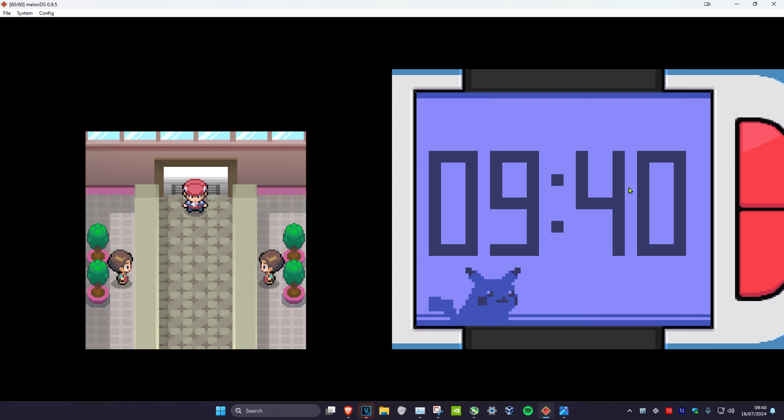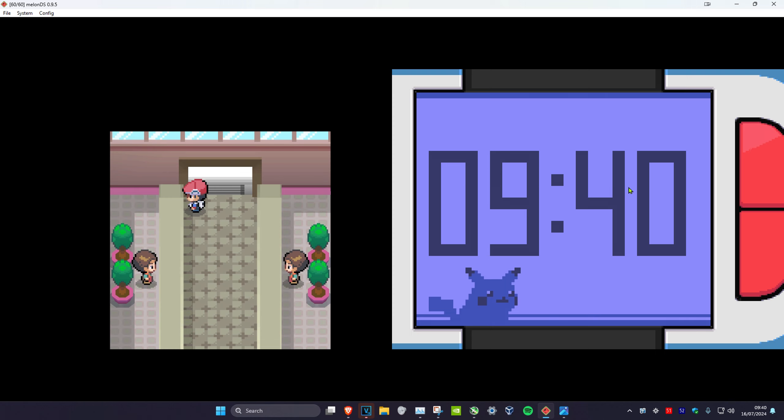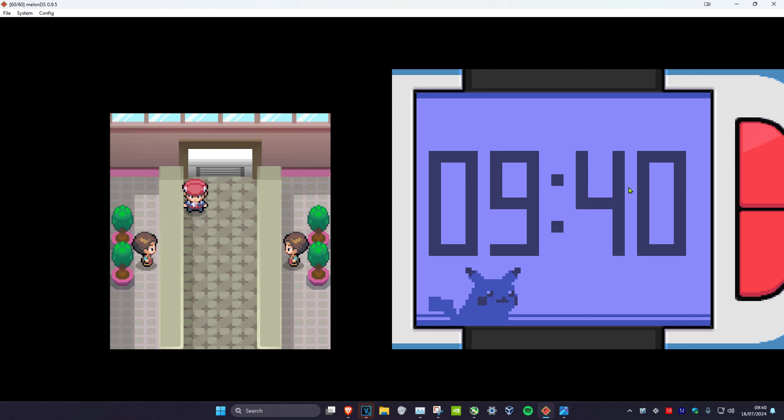From here you're gonna be seeing Professor Rowan's assistant, who's also Dawn's father. You're gonna speak to him — he's gonna ask you how many Pokemon you've seen. If he's satisfied with it, he's gonna give you the EXP Share, and that's how you do it.